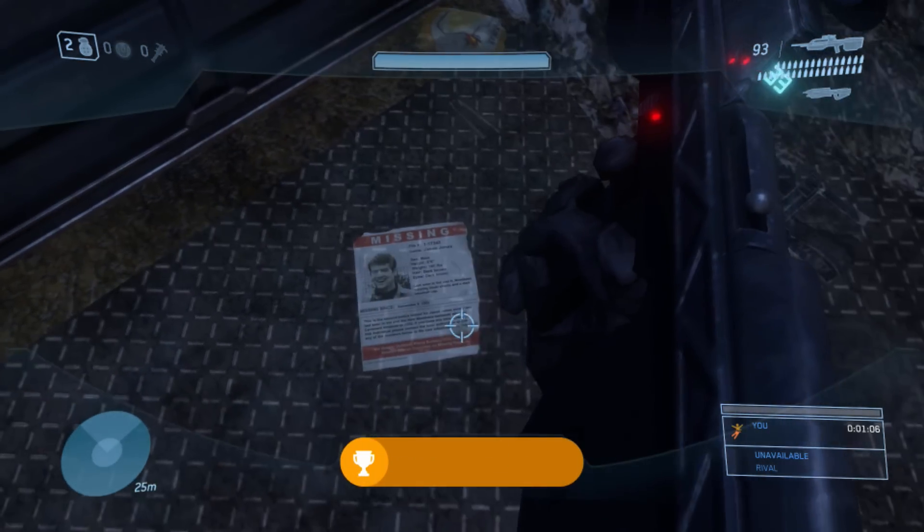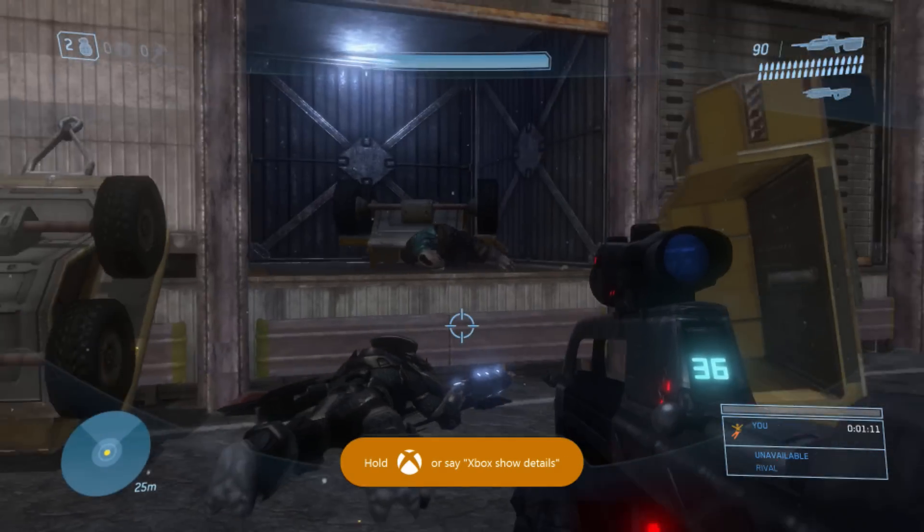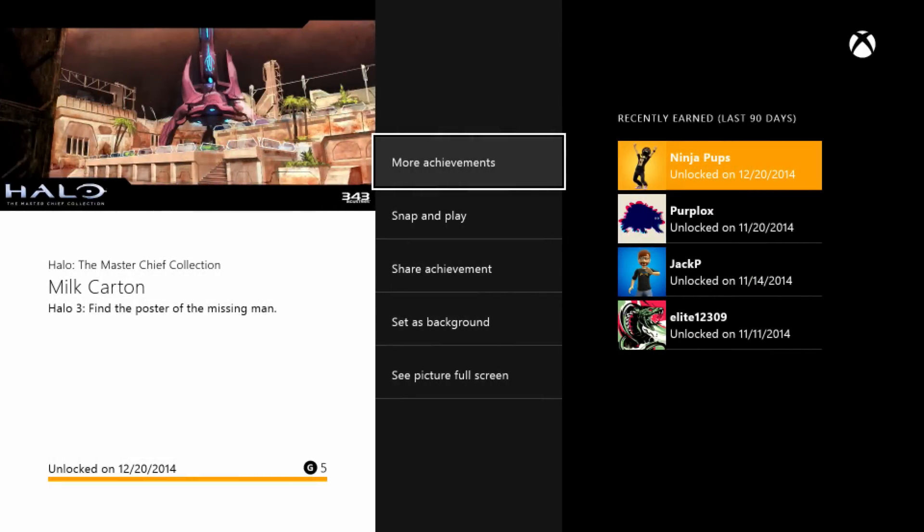And there you go — there's the achievement for 5 Gamerscore, Milk Carton. Super easy. And again, you can do this at the end of The Storm while you're walking down to that Covenant anti-air gun or something. So there you go — Milk Carton. Find the poster of the missing man in Halo 3. Now you are 5 Gamerscore richer, and I'll see you in the next video.